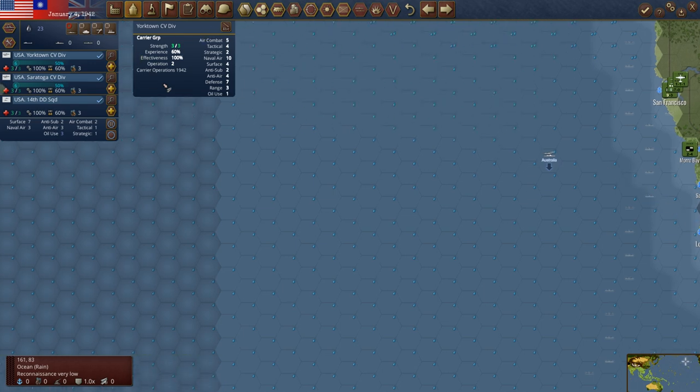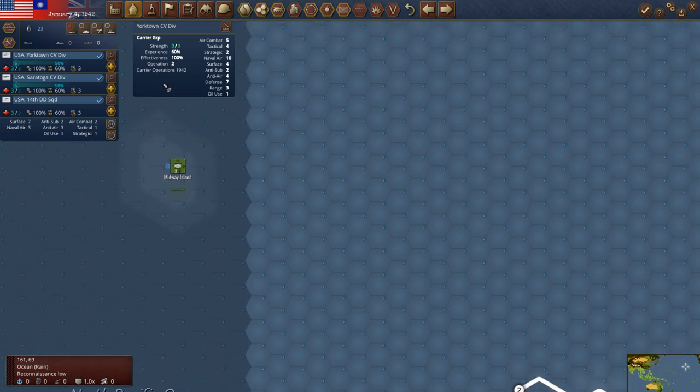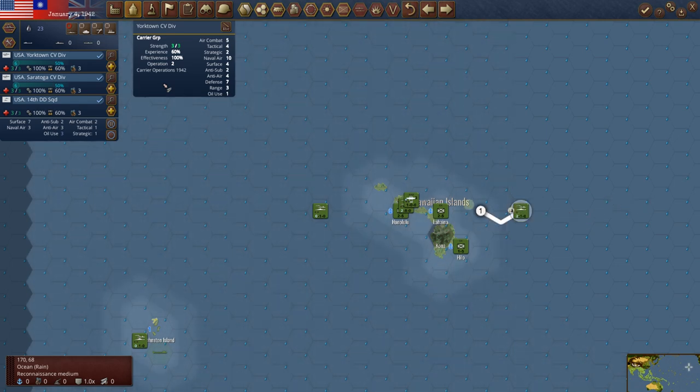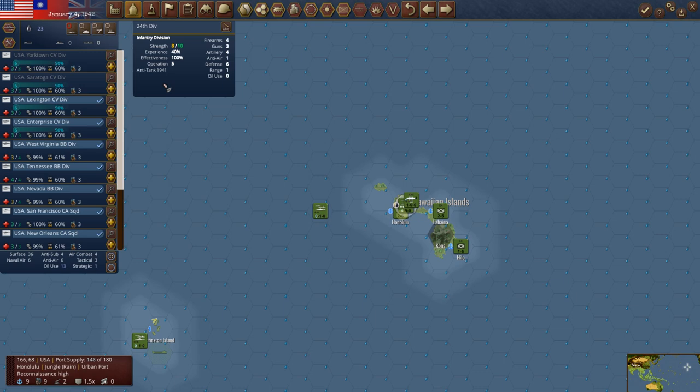Let's take this task force out and sail it to Pearl Harbor. We can't make it with one operation point, but there's two operation points. Now we've got four carriers sitting at Pearl.